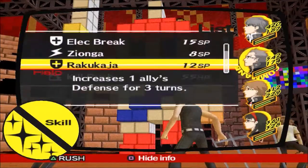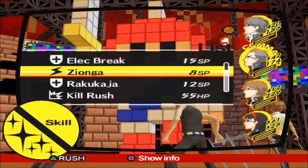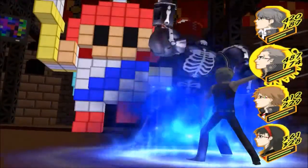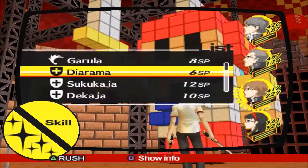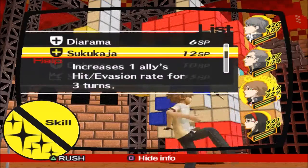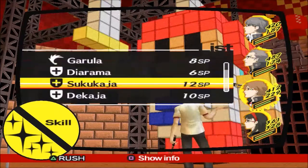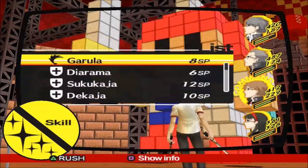There's not much we can do here — it increases defense, and that's pretty much all Kanji can do. He doesn't have Ziodyne unfortunately, so we'll just go ahead and do a Kill Rush for an opening attack. Pretty decent. The shell gives me PTSD every time I see it. Let's check — hit evasion rate, that's all he has. He also doesn't have his strongest wind attack, so we'll just hit it with a Garula.